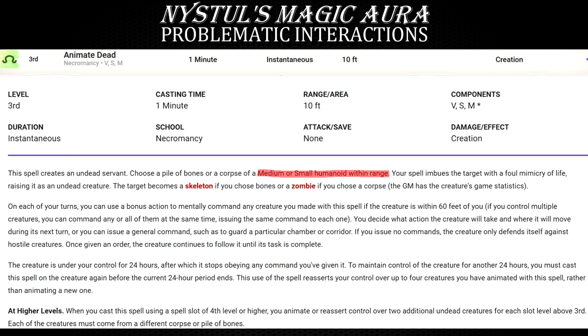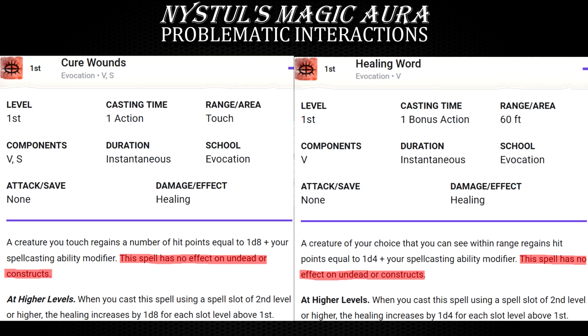Speaking of undead, you know how you pretty much cannot use any of the healing spells such as Cure Wounds, Healing Word and others to heal undead and constructs? If we make the argument that healing spells detect creature types because they don't affect undead and constructs, then masking a friendly undead or construct with Nistul's Magic Aura totally makes sense — even though it totally doesn't in interaction with Cure Wounds, Healing Word, and other healing spells.